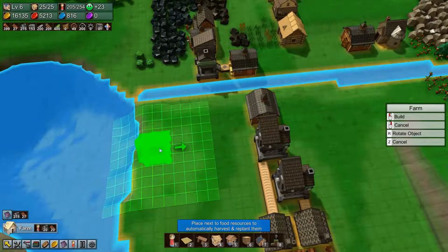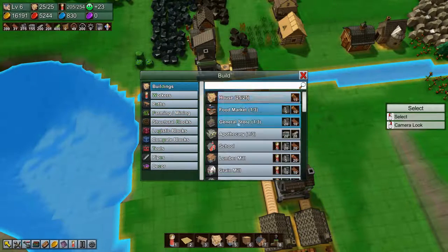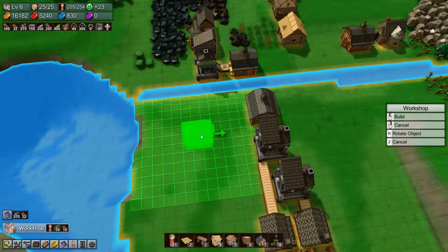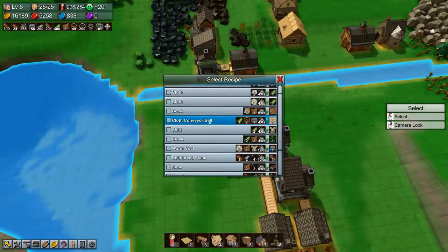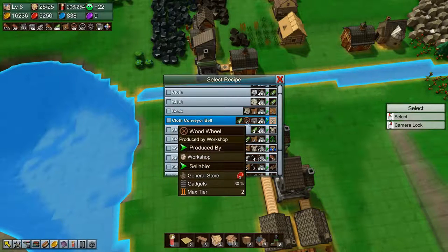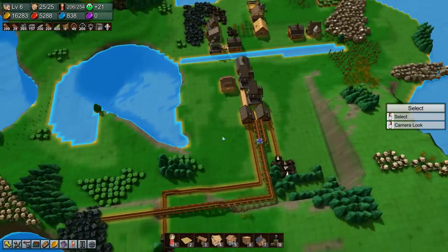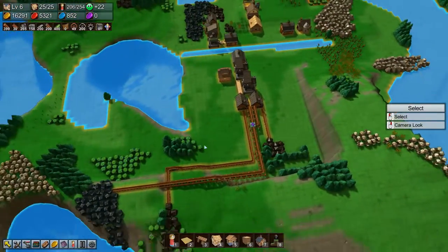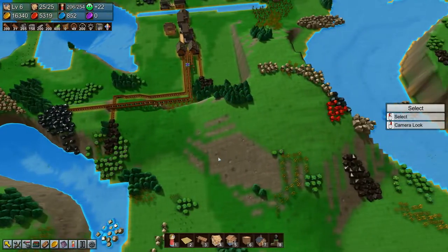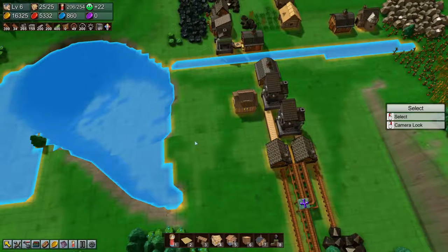Let's go down here and build our farm. What do we need to make cloth conveyor belts? We need a workshop — that's what makes cloth conveyor belts — and we need cloth, wood, and stone brick. Actually, wood wheels — we need wood wheels. Darn it, but we'll get there.